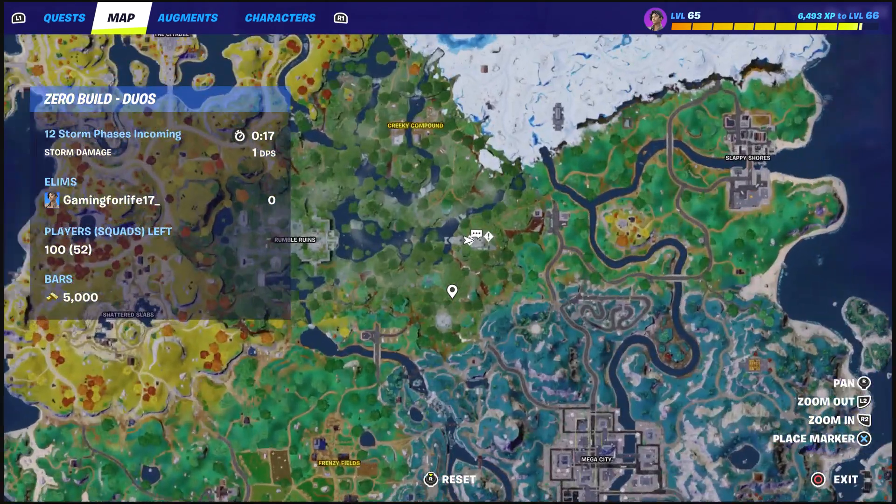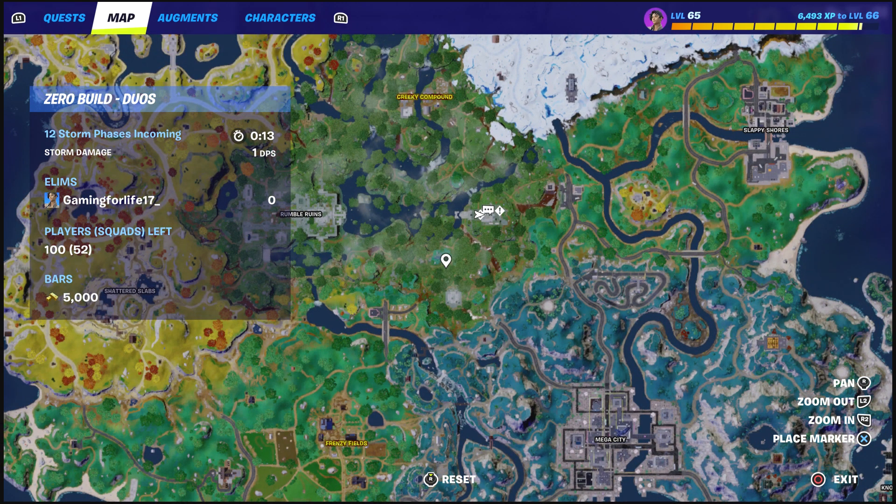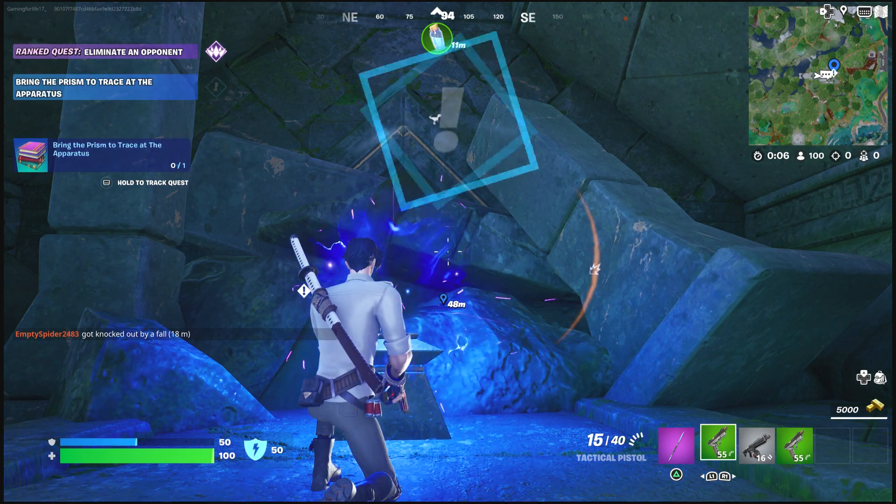Secret quest goes right here — let me show you guys exactly where it is. So you see the gas station right here? Frenzy Field gas station, and right here — supposedly there's something on this side here. We're gonna go ahead and do this.